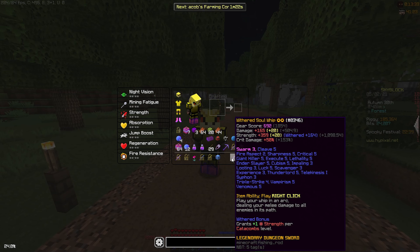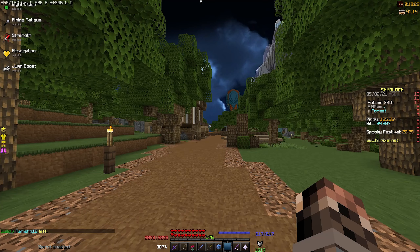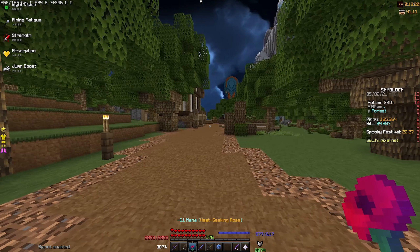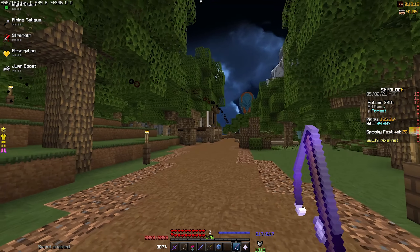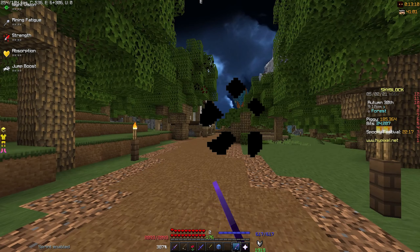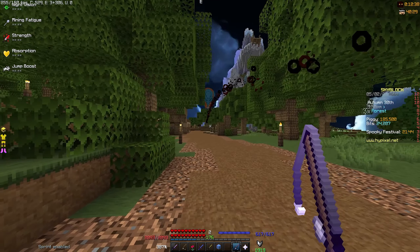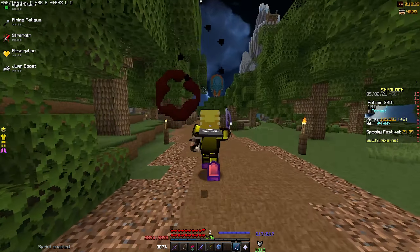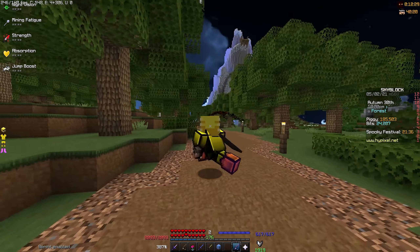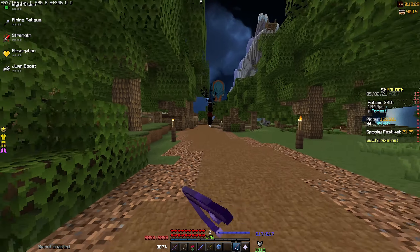I have a clip of me doing a floor six frag run which will be at the end of this video. Now for pros and cons: unlike Flower of Truth which deals straight ability damage, Soul Whip arcs — it goes up and then comes down. The range is about 10 blocks. Because of the arc, you'll be doing a lot of back-and-forth movement, sneaking and backpedaling.